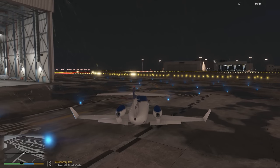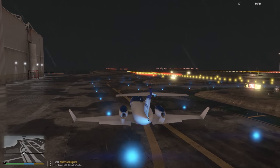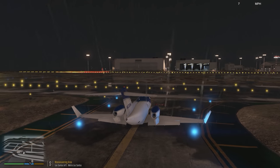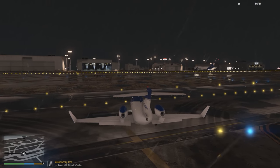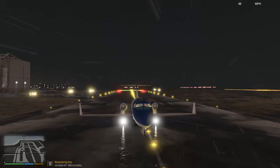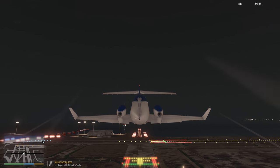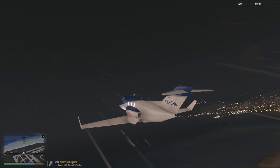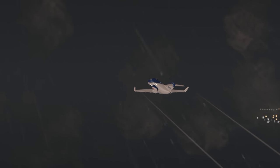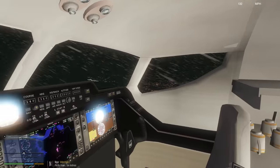We'll take off on 30 right — quick departure here. Make a right hand turn over the city. We will head up to Sandy Shores and do the Zancudo River arrival — the river visual approach. We'll have to do the ILS though because the visibility is probably going to be down. Full power, landing lights are on, airspeed is good — pull it on back. Positive rate, gear up. The visibility is down a little bit but not terrible. One thing I'm noticing is that when you turn on the landing lights, they light up the whole interior here — that's something that's kind of overlooked.